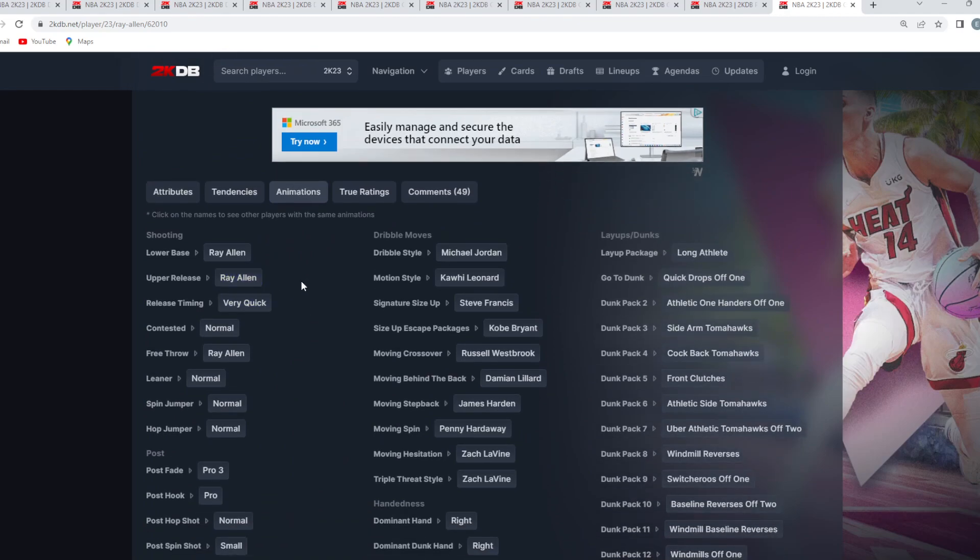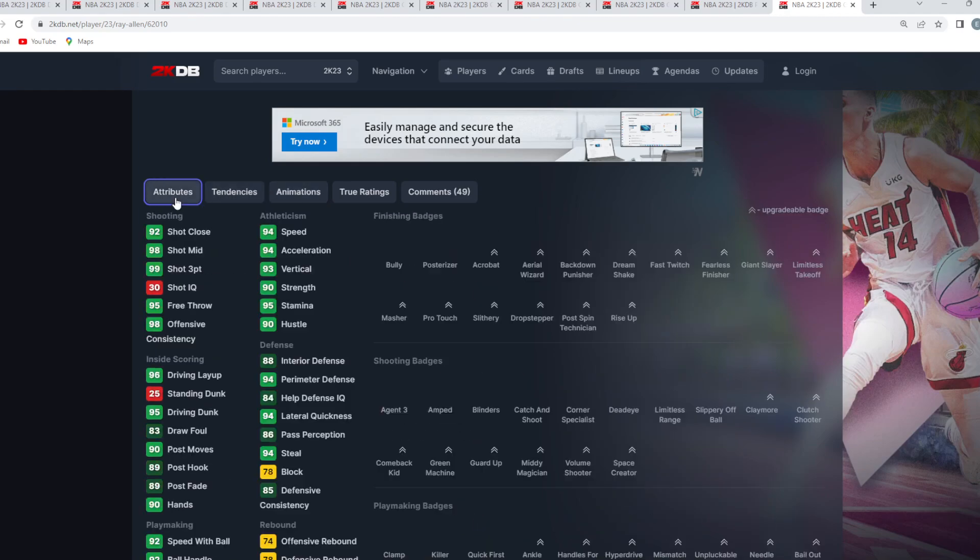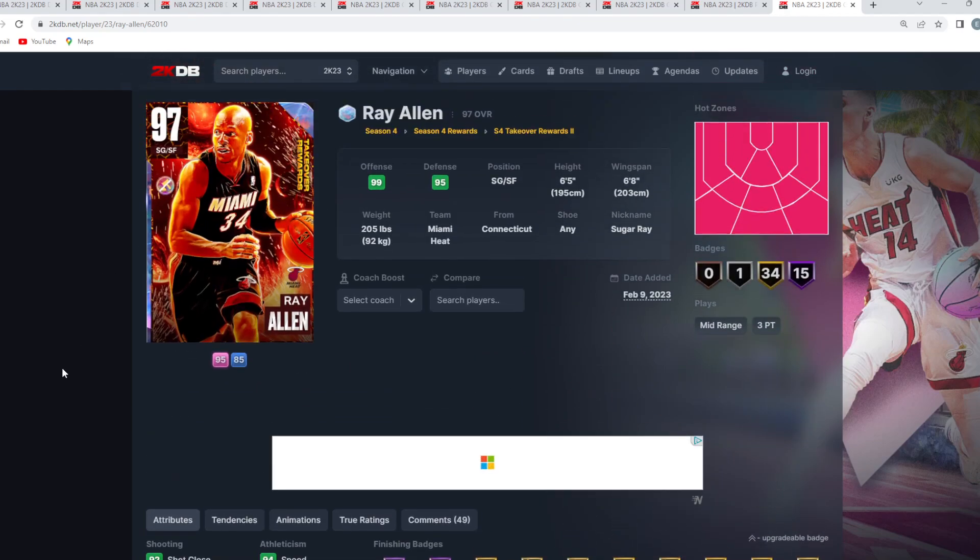He's got his jump shot on very quick timing, so he has a really good jump shot in my opinion. They also gave him some amazing dribble sigs with the Steve Francis size-up, the Kobe Escape, the Dame behind the back, and MJ Dribble Style. He's got quick drops off one and front clutches, so animations-wise they really souped up this Ray Allen card. All around, I think he's the 10th best shooting guard.